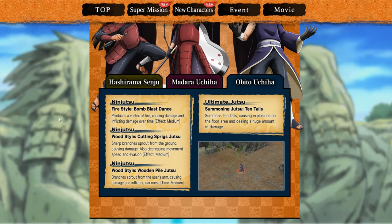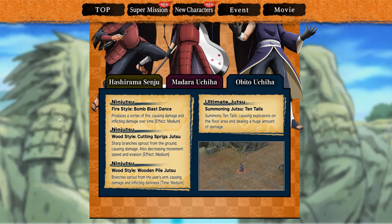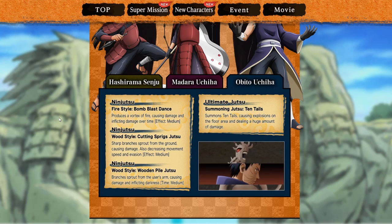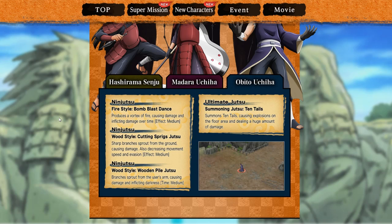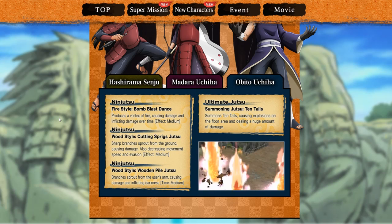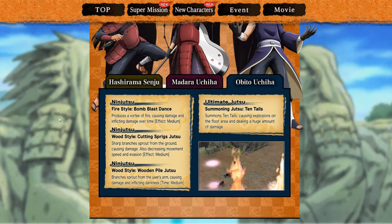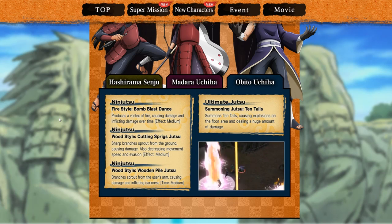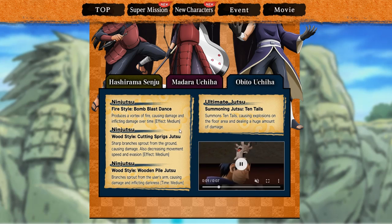His second jutsu is Wood Style Cutting Sprigs — sharp branches sprout from the ground, causing damage and also decreasing movement speed and evasion, effect medium. That's going to be really good. His third jutsu is Wood Style Wooden Pile — branches sprout from the user's arms, causing damage and inflicting a darkness effect, medium. Darkness pretty much doesn't let them see, which is pretty cool.